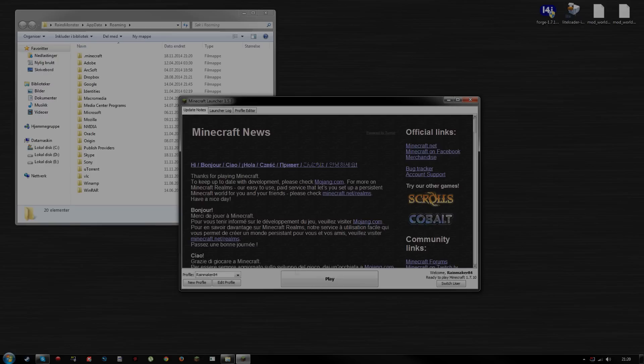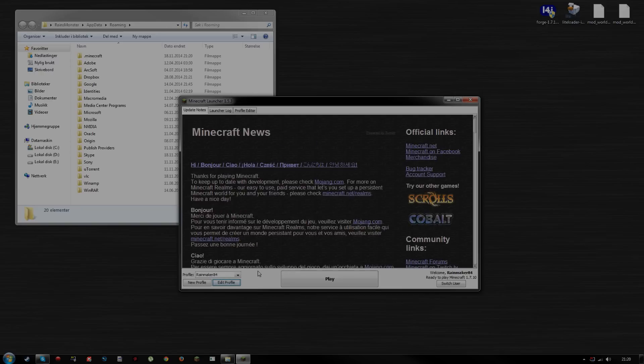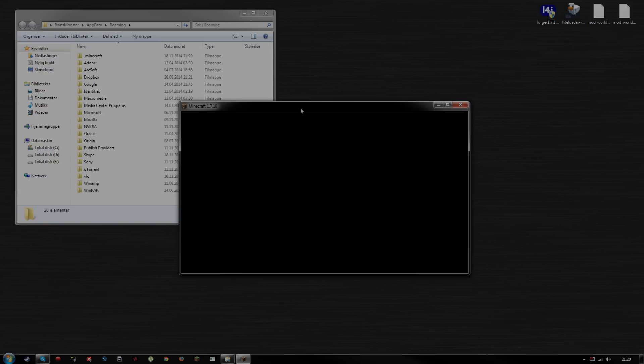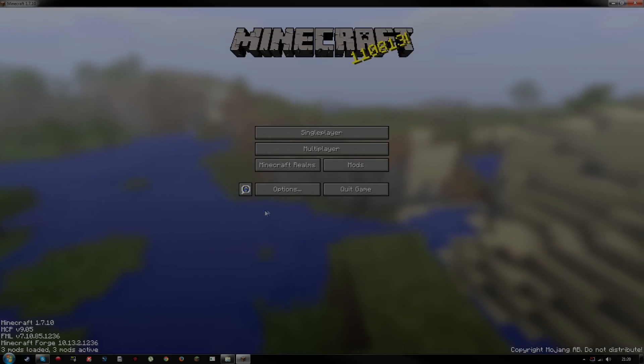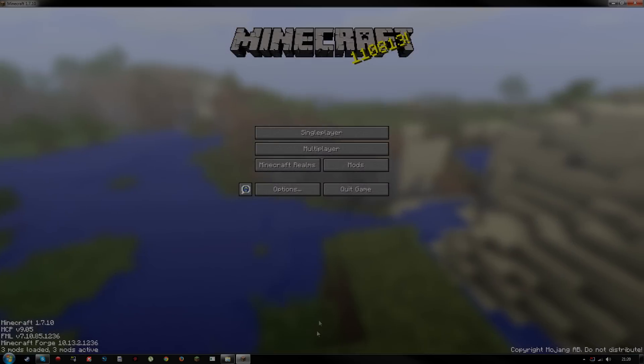We also have to edit our user profile. Click 'Edit Profile,' then choose 'Use Version' and select the correct Forge version. Save it, then select the Forge profile and hit Play. It'll download some more stuff and start up. Once it loads, you should see three mods loaded: CodeChicken Core, Forge Mod Loader, and Minecraft Forge. Everything is correct — you can now quit the game.